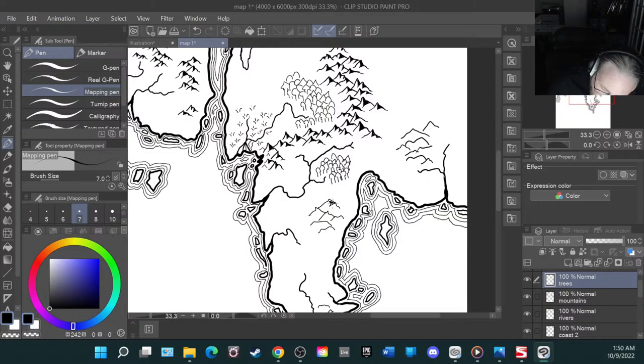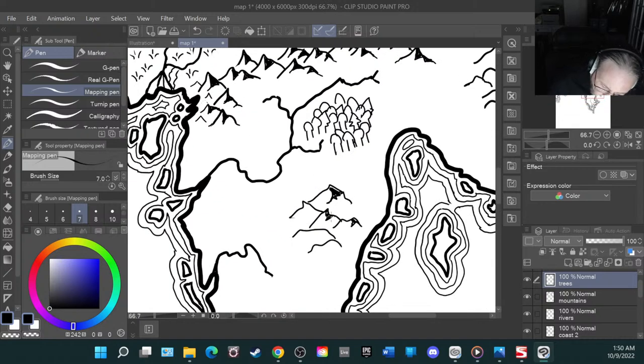If you want, you can kind of shade the hills a little bit, get those shaded in. Let me get some more hills — I think we're just about done refining this map, getting it into shape for our release date. I've got to get this done tomorrow, get the e-book uploaded tomorrow night so it's ready to go, and the paperback too.